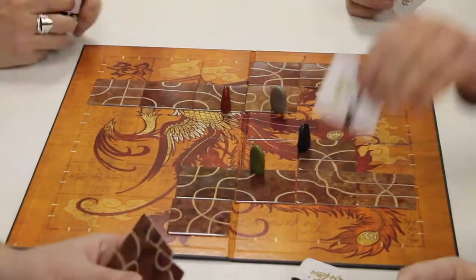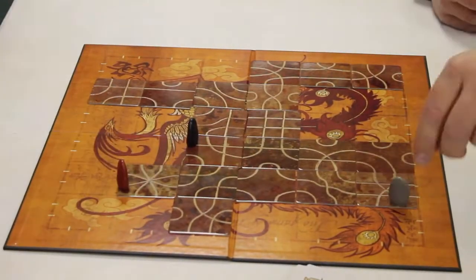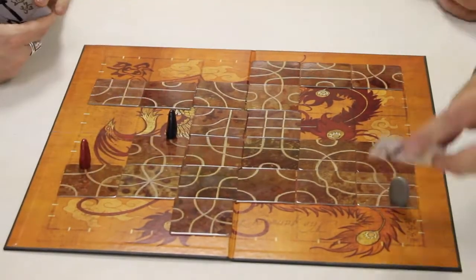Now we're going to take a look at the original Zorro from Games. In Zorro from Games, two to eight players are going to try to navigate along this kind of dragon tile board as they attempt to be the last man standing.